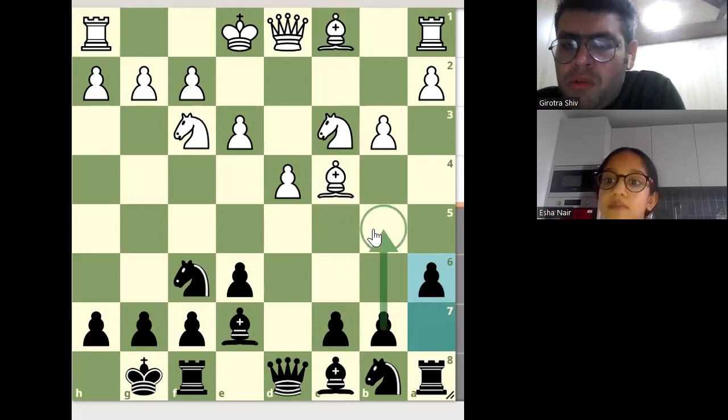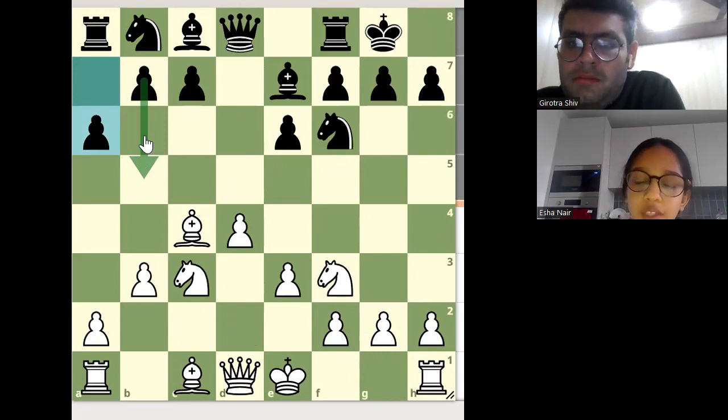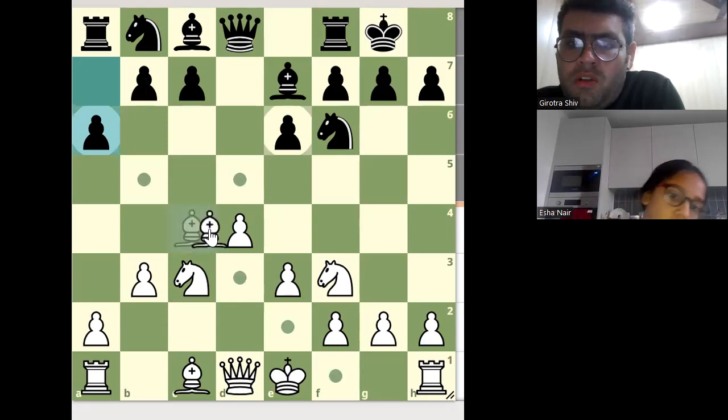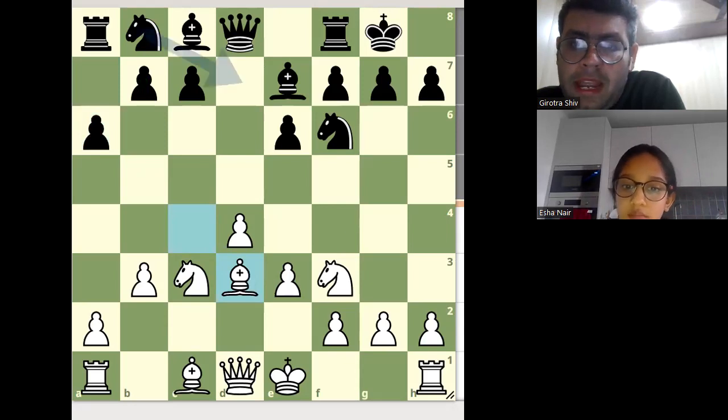White is about to lose tempo — Black is about to attack the bishop. What will you play here as White? As White I will move the Bishop to d3. Correct — well done. What will Black play now?